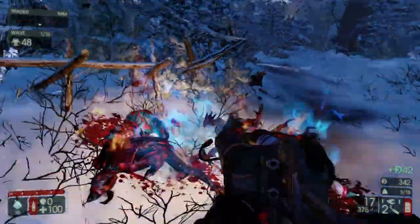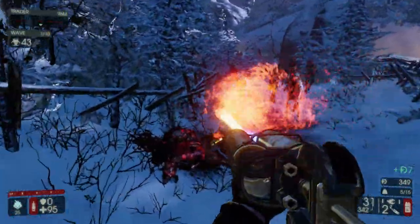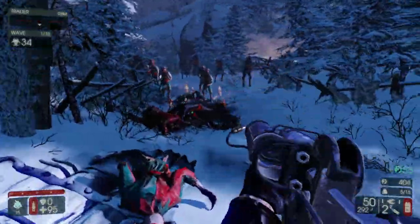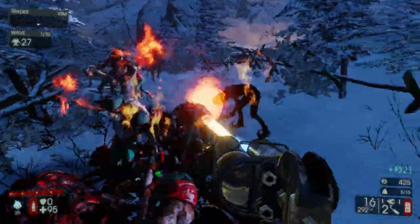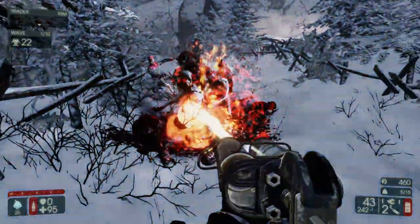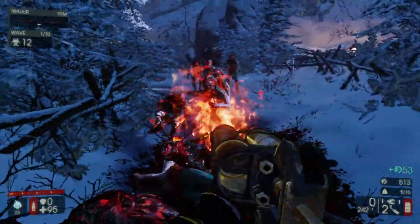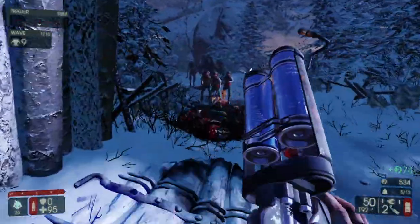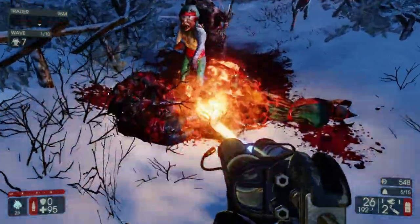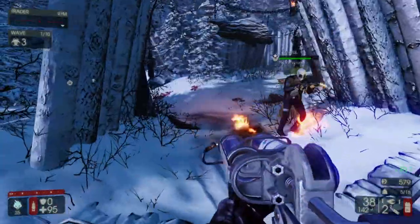We have a Cock and Burn flamethrower, which is pretty interesting. You have a quick heal on Q. There's also the field medic class, which is my favorite. You kind of have slow-mo every once in a while — I don't know what triggers that. As the Firebug you can set the ground on fire, which does additional AoE damage to zombies.